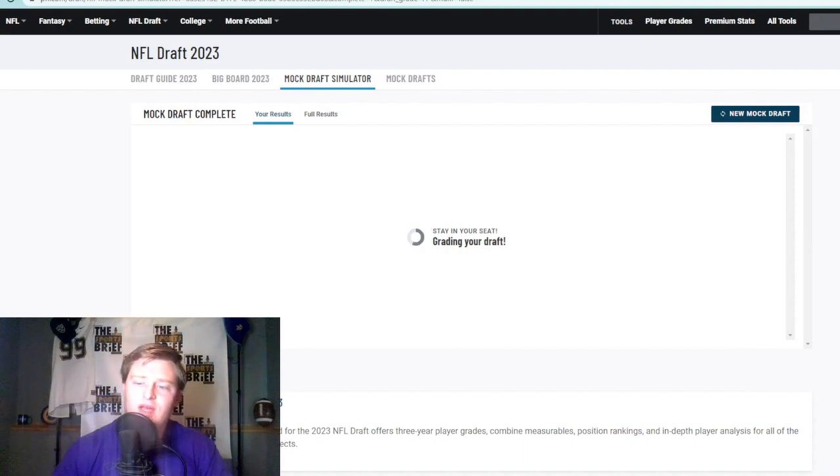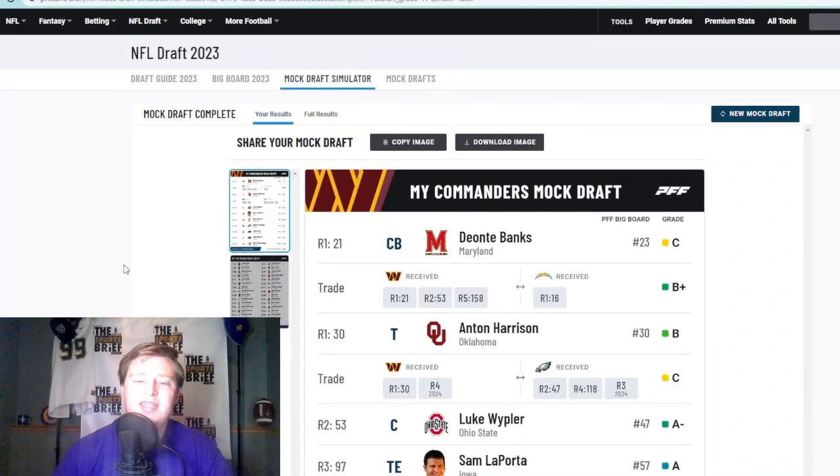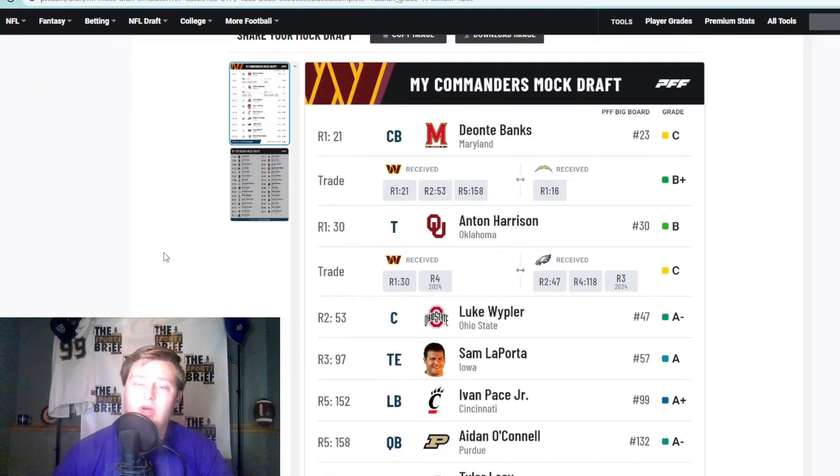That's how this mock draft ends for the Commanders. First, you trade down from 16 to 21 — you get an extra two and a five and you also get Deontae Banks plus more draft ammo. Deontae Banks is a stud, lanky, gives you size on the outside — love it. Anton Harrison is your future starting left tackle — love that, getting him at 30. The Steelers might have taken him at 32 so it works out. You did give up a two, a four, and a future three — don't love the trade — but you got a fourth-round pick back next year so it kind of balances out. Luke Weipler your starting center — plug him in right away.